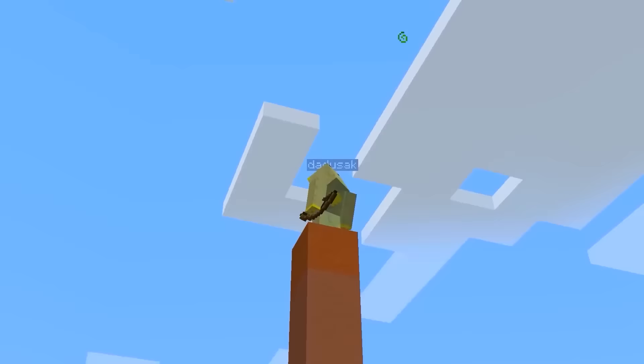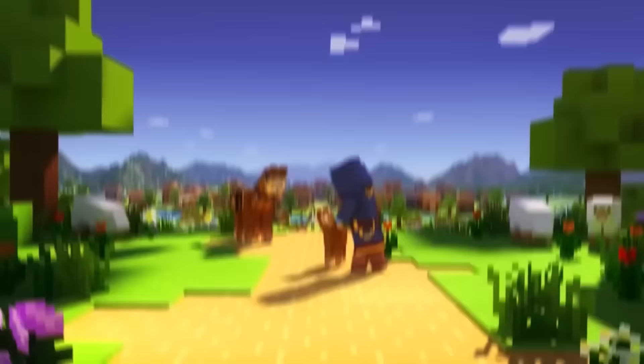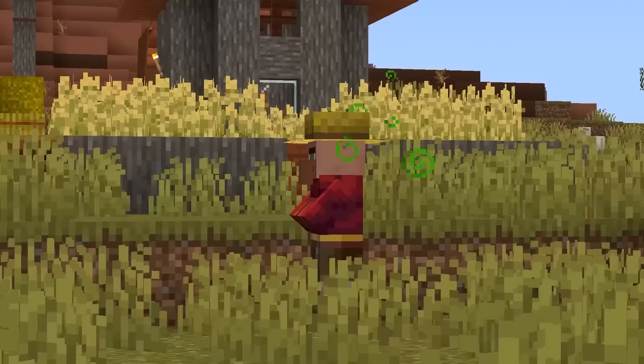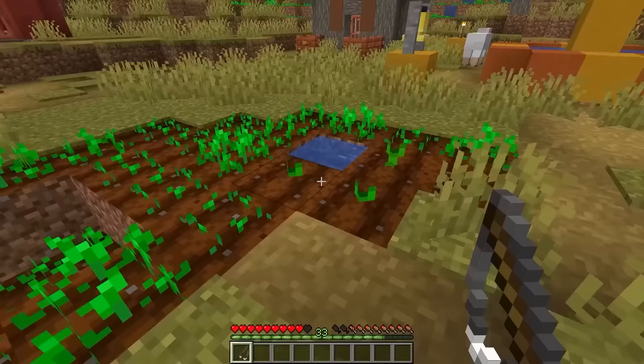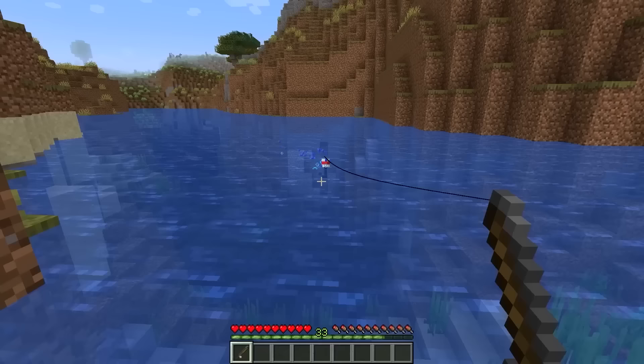This is the worst arrow type in all of Minecraft — it's called the arrow of luck, and you can find it in the 1.14 snapshot. Luck improves your chances of getting great loot, whether that's from fishing or from chests. There's also an effect called bad luck, which does the exact opposite.